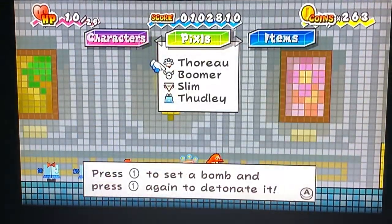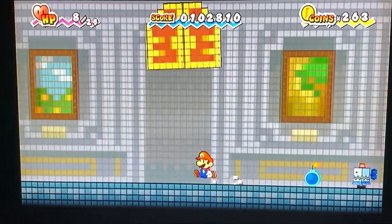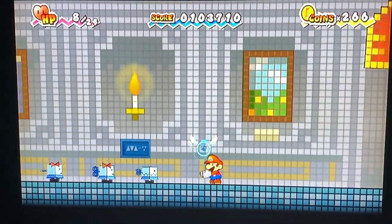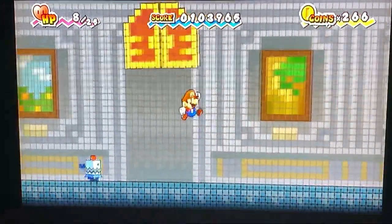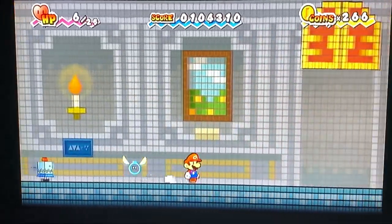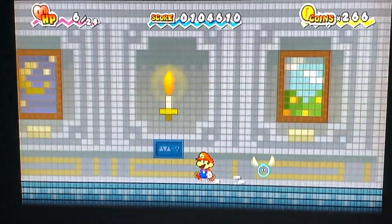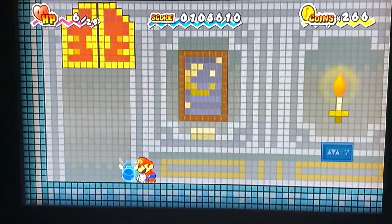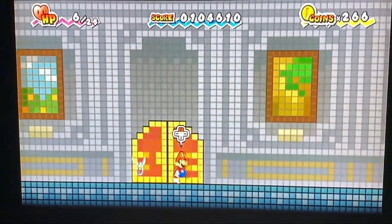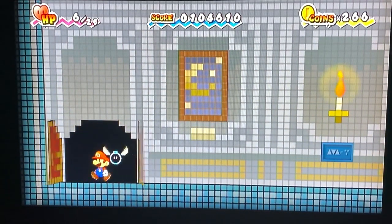The blue ones again — Boomer. Okay, that hurts. Did I get him? Yeah, I got him. Three more. I just let the bomb when I'm not at close range — oh, it works, also with the bombs. So you can either use Thudley's ground pound in front of the doors or Boomer's explosion.